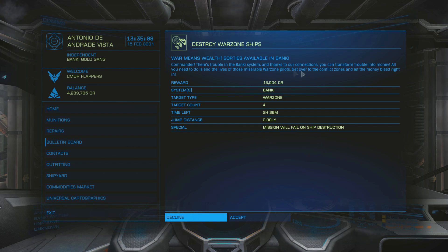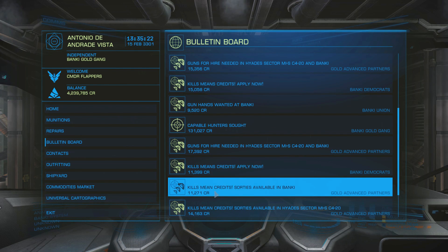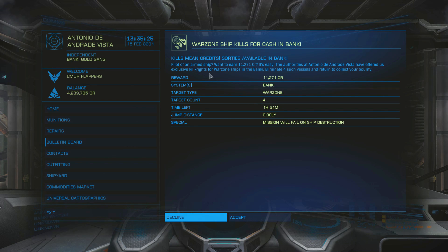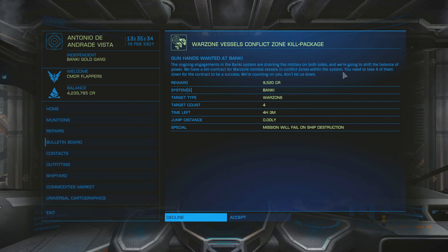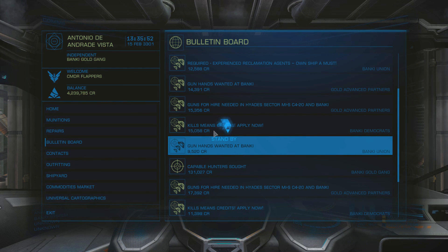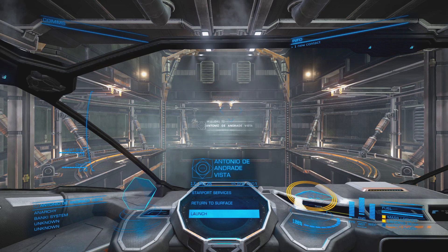Target type war zone - all you need is to eliminate war zone pilots, so this will be great. There's two hours left on that one, so we might as well take it. You can go through all of these and go for the war zone ones. I'm reading each one carefully because some missions require you to kill a specific faction, and since we need to represent the Federation I don't want to take any that conflict with that. So that'll do - now I'm going to fly out to the nearest combat zone and kill as many as I can.